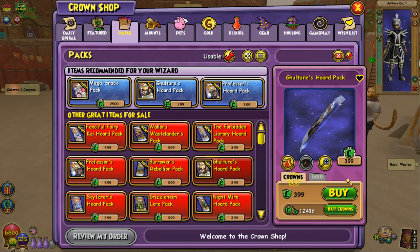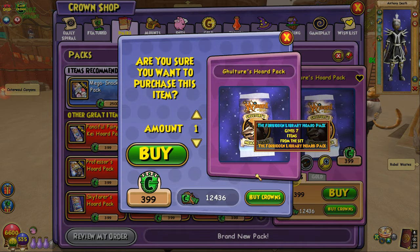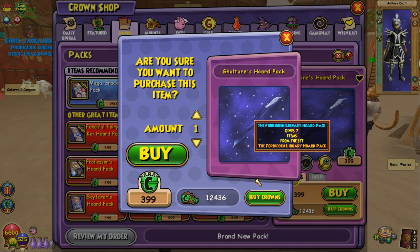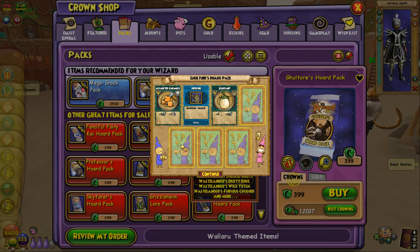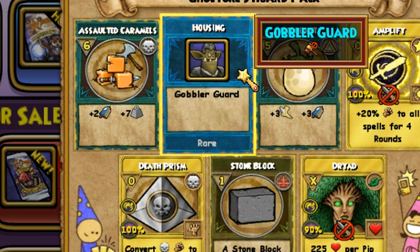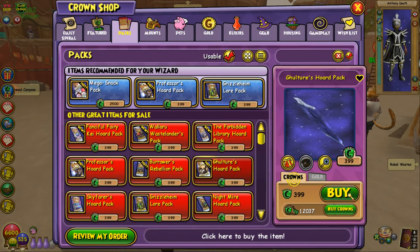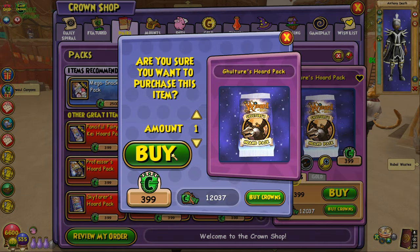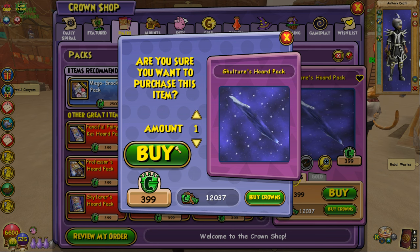Let's get right into our first Gulcher's Horde Pack — just let me get a mount right off the rip, that would be absolutely insane. We're spending a lot of crowns here, give us what we want. Nope — we got absolutely nothing but a Gobbler Guard. Like, what even is that? We just spent 399 crowns and got absolutely nothing.